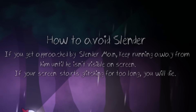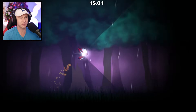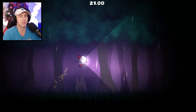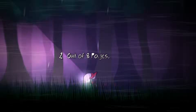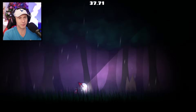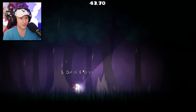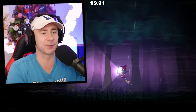If you get approached by Slenderman, keep running away from him until he isn't visible on screen. If your screen glitches for too long, you will die. Every time we get a page, the sound gets more intense. There's Slenderman and the screen starts going wild — we ran away, good. We got to keep going forward for more pages. He's supposed to get more aggressive the more pages you get. Holy shoot — I didn't expect him to pop up right in front of me! That was a jump scare and a half.